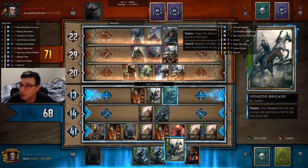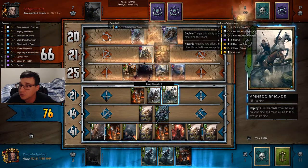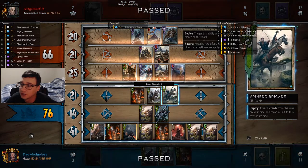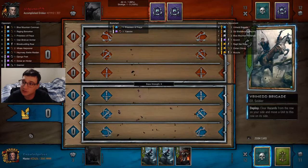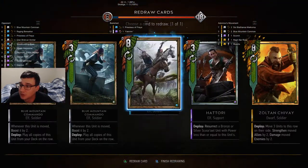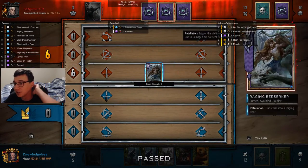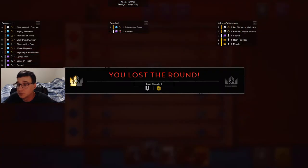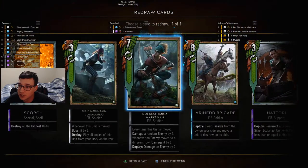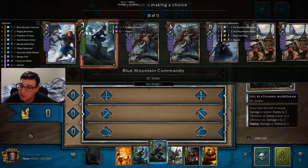Here's a situation where I should have moved the berserker into the melee row — it would have taken longer for it to get to the berserker arguably. There are different decisions to do with the weather. I drew into both blue mountain commandos, which is annoying, but I can live. I'm going to instant pass, get another card advantage out of this. My opponent plays another berserker — they're not very useful in their graveyard. I push out the blue mountain commando; now I have four blue mountain commandos to pull for my deck, which is fun.